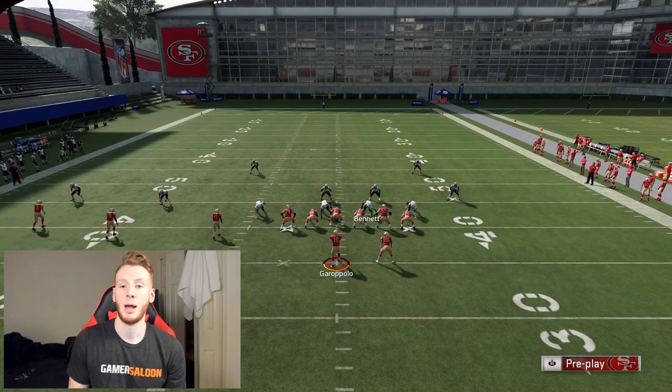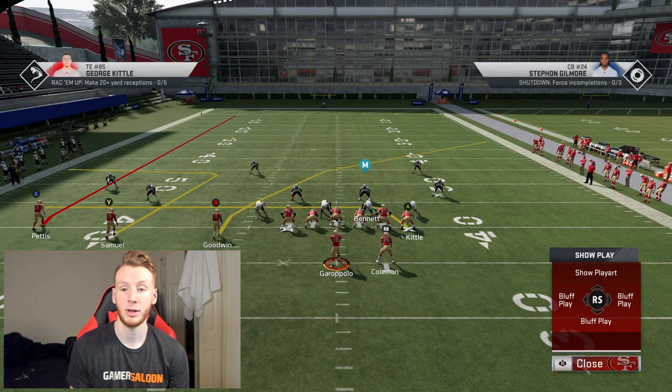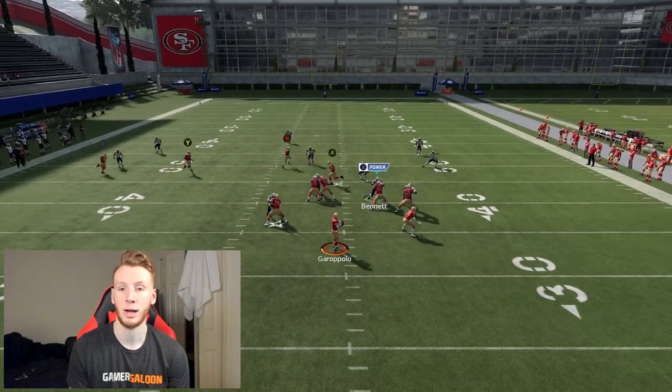Now, I'll audible to cover three — put cover three with cloud flats out there. And you guys can see this route, same exact thing. It's just going to have nothing around it — just the crosser. It's going to get underneath the deep third and over the cloud flat.